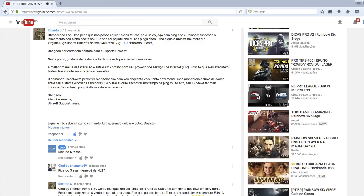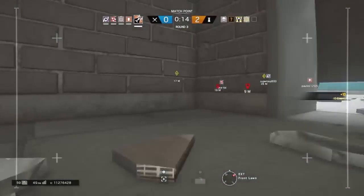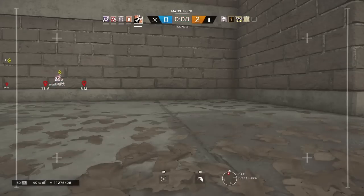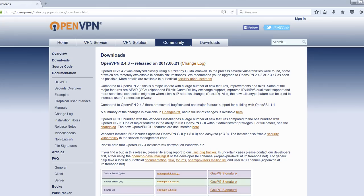The truth is, Ubisoft's servers are for some reason struggling with a lot of players' connections, and the route of the data has been reaching the servers in the wrong way. So the best way to fix it is by changing the route of your connection. To do that, you will need to install a VPN software — down below in the description there are links to some of them.